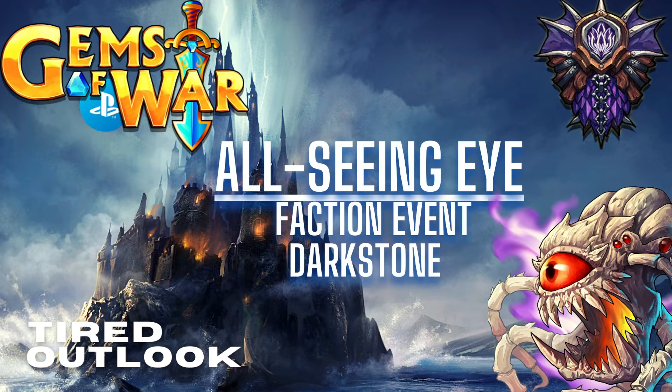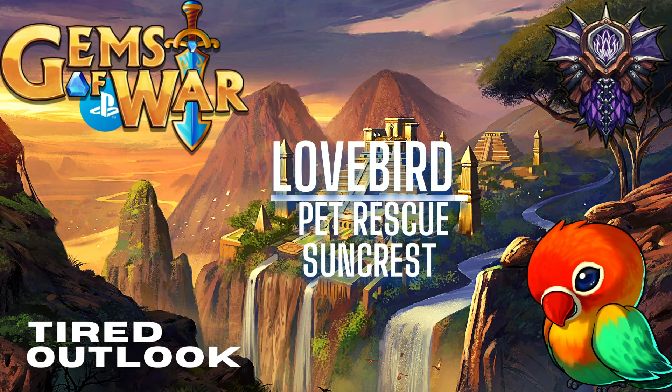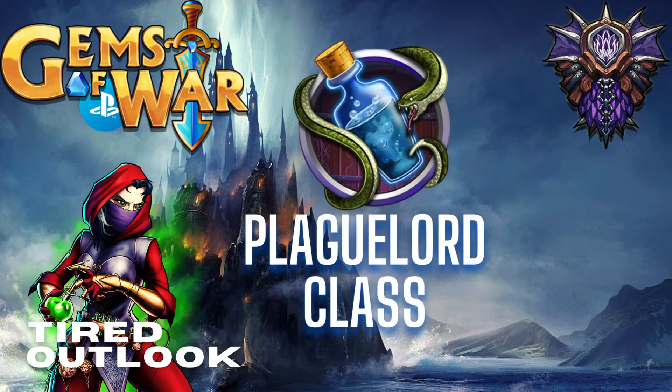On Wednesday we have the Love Bird event, which is tied to the Valentine's celebration. There won't be any Dark Stone pets this week — instead there's a Suncrest pet. If you have enough resources you can go and buy what's needed to get this pet into your collection.